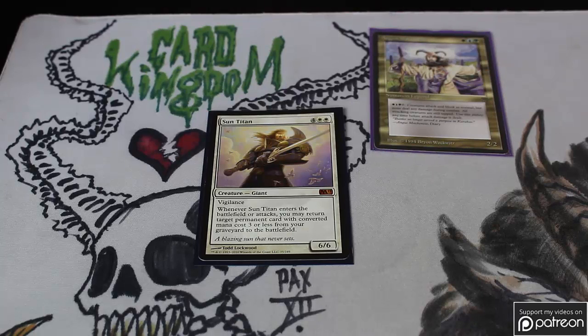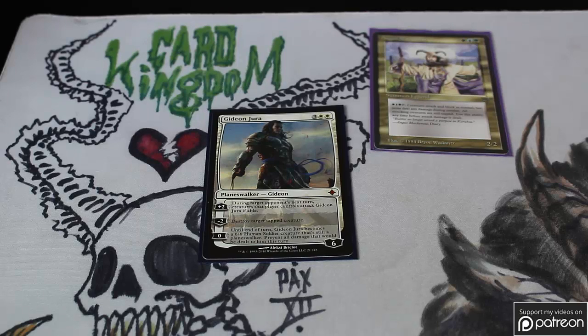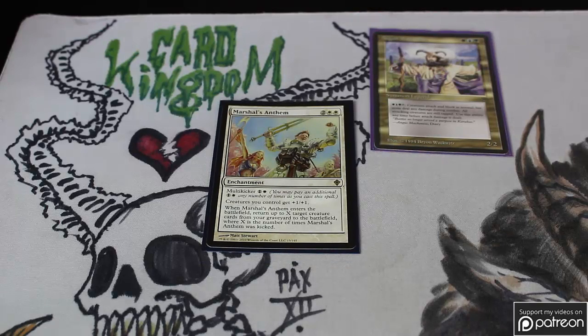Sun Titan is where we get into the large creatures that often win the deck. His ability to bring back creatures from the graveyard — like Serra Ascendant — is very powerful, and with something like Safi, who you'll see later, you have a nice combination to help keep him in play. Along the Pillow Fort theme, Gideon Jura is incredible: he makes individuals attack him instead of you, you can use him in combination with Angus's Fog to prevent that damage, and then use the minus two to kill a target tapped creature. A certain board-wipe recovery card here is a win condition — after a board wipe I'm often able to bring back all my creatures and use their enter-the-battlefield effects. In a ramp deck, this is a great card.